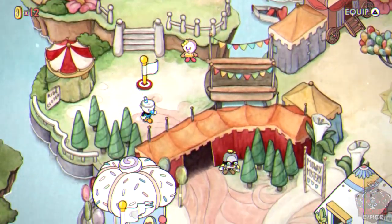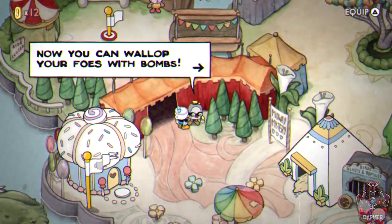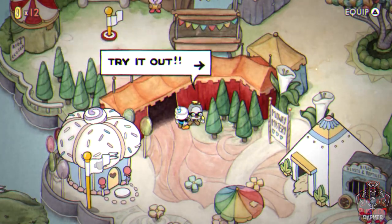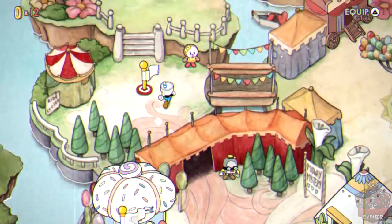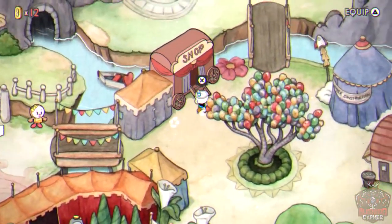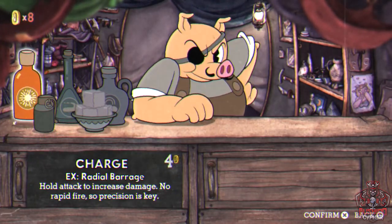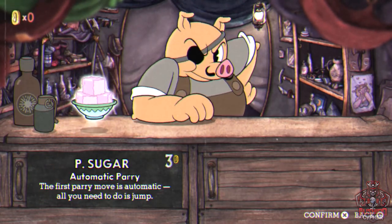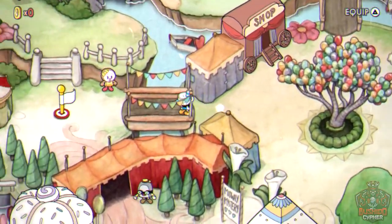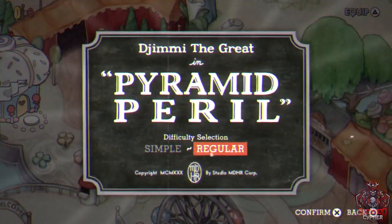Talk to the NPC who tells you he's added an upgrade to the airplanes — you can now switch weapons with L1, and mini bombs are available. They come in handy for some bosses. Then head to the Pork Rinds Emporium with your 12 coins and buy Chaser, Roundabout, and Lobber — all three will be used in upcoming boss fights.